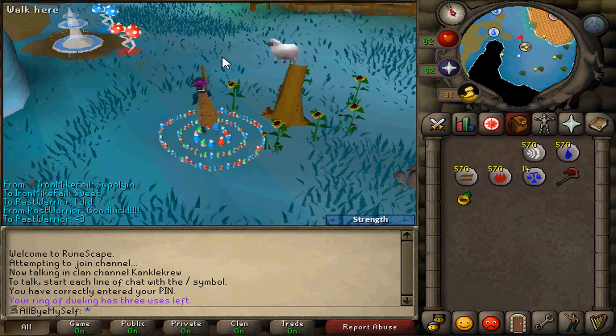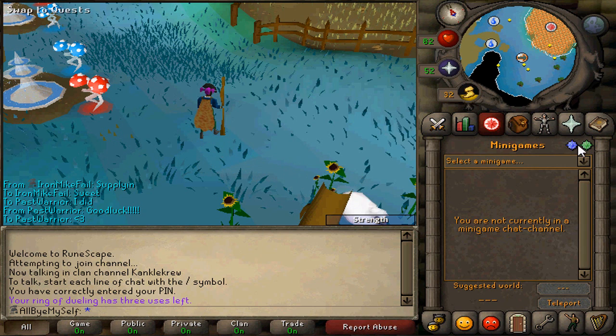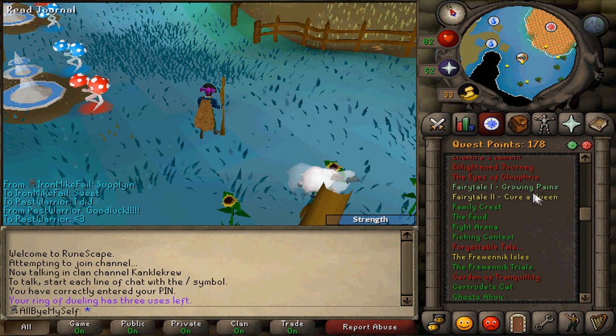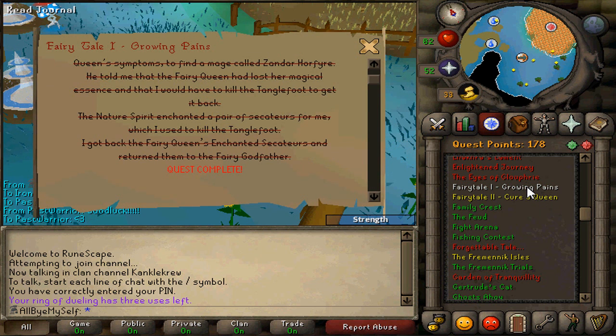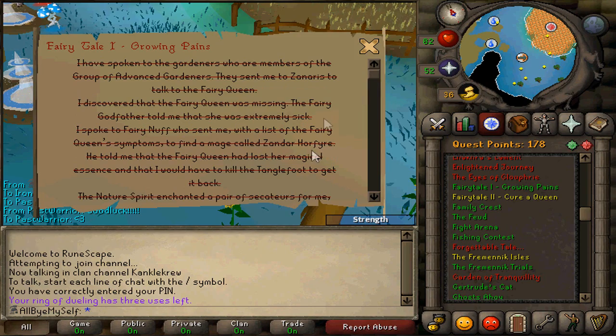Now, how to unlock the fairy rings — a lot of people know this basic knowledge. You're going to want to do Fairy Tale Part 1, which is in the quests. Fairy Tale Part 1 is going to be a pain — you have three random items you have to get. But get that done; it's not too hard. The boss isn't even that hard, there's a safe spot for him. You can just YouTube that.